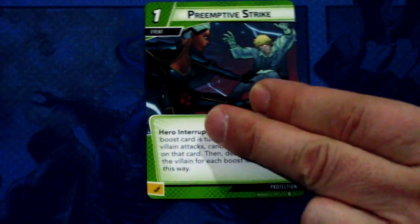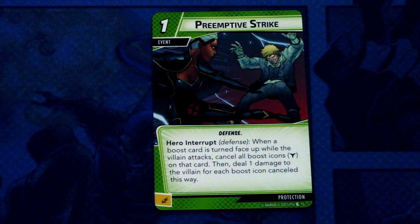Then we have Preemptive Strike — three copies of this. Preemptive Strike is a one-cost defense event. Hero interrupt — defense: when a boost card is turned face up while the villain attacks, cancel all boost icons on that card, then deal one damage to the villain for each boost icon cancelled this way. This has an energy resource. The art is okay.